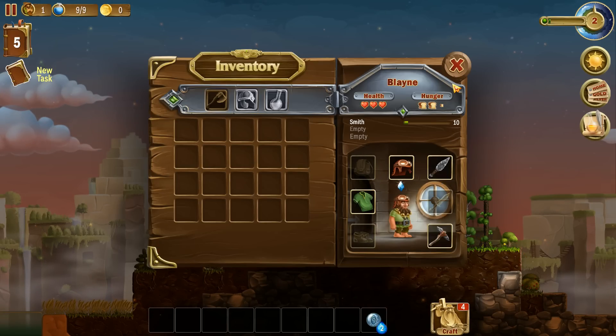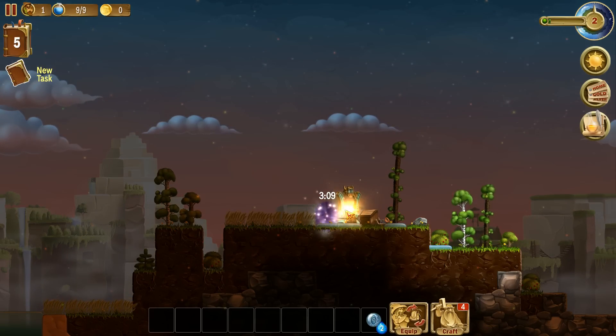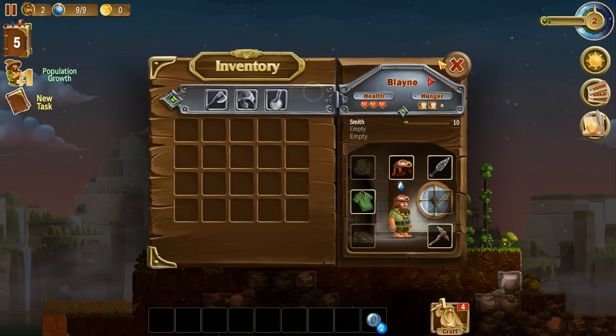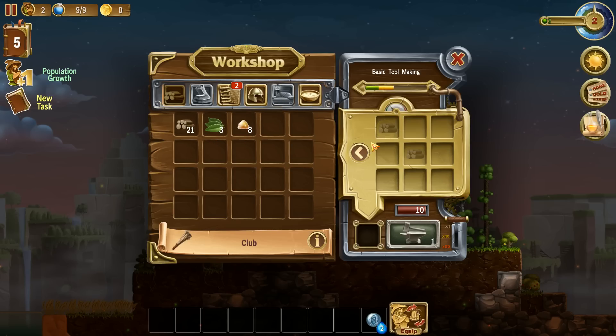This dwarf now has a pickaxe. We've just levelled up and gained a new dwarf. We're going to make a few clubs as well - we need some weaponry to defend ourselves. Each time you make something from a category it increases the experience. Depending on what you make the experience gain will be different, and the more you make of the same item the less experience you'll gain - so it's best to diversify.